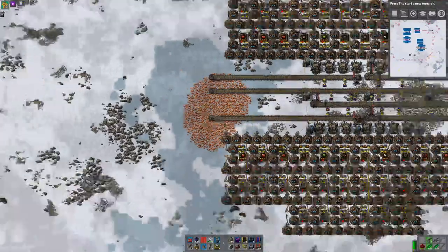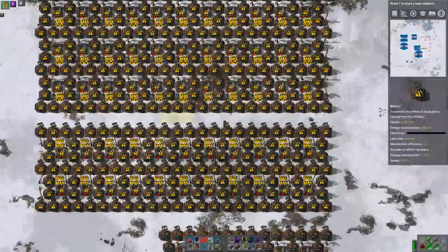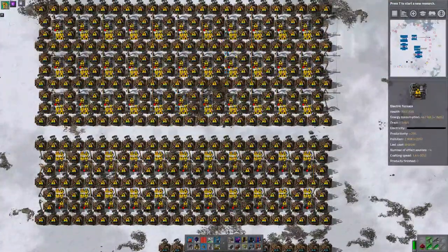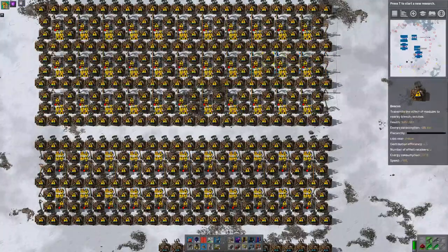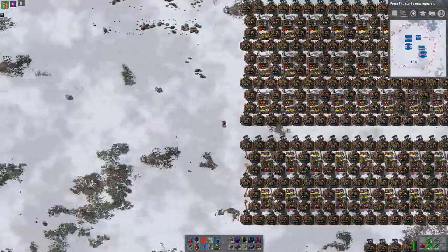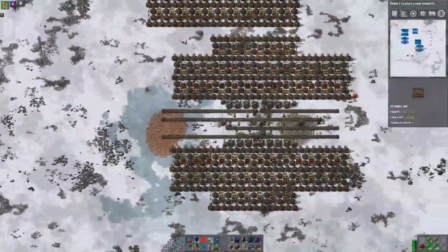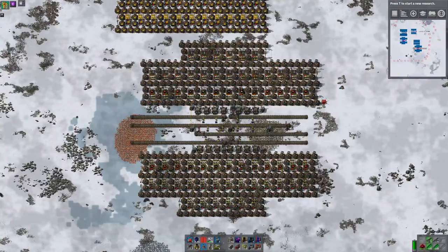Hello and welcome back. So last time we did a schematic of a steel smelting array. You can't really see much here because it's all flashing and a bit messy, but what we have here is a steel smelter, iron smelter, steel smelter, iron smelter — interleaved, 11 long. That is five iron plates, six steel plates — that's perfectly ratioed.